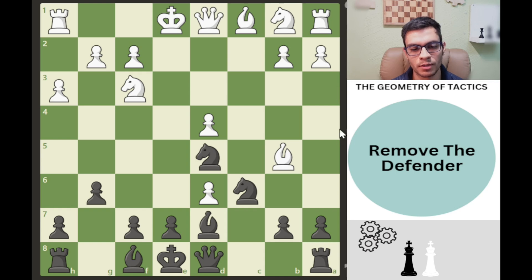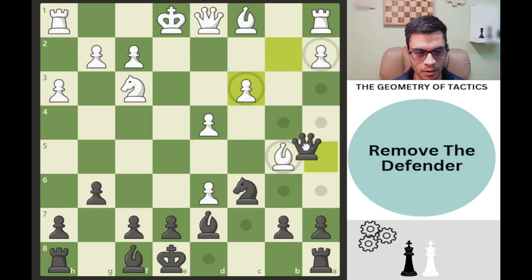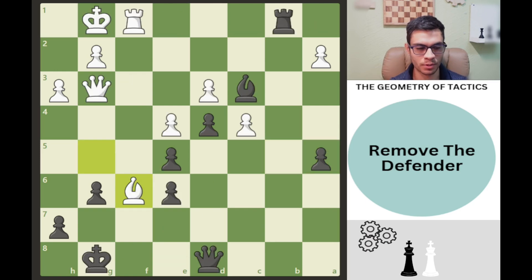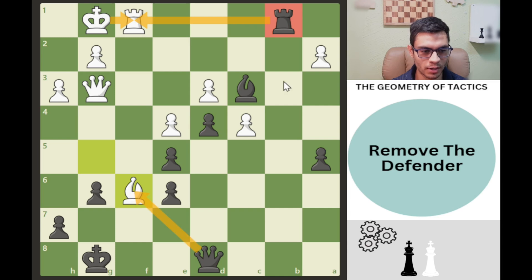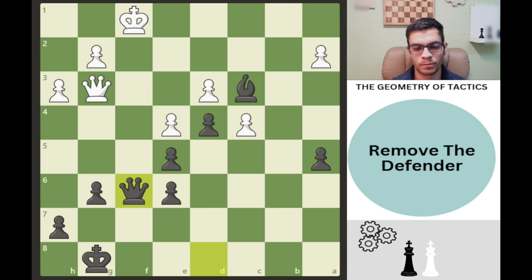One important thing when finding tactics: always look at loose pieces. In this simple example, we give a check; the bishop is hanging. The knight tries to defend, but we have the knight on d5 — we take there and then take the bishop. We've been looking at piece alignment: this rook is defending the bishop, which in turn is attacking our queen. We look for forcing moves — a check — and simply take this rook. Once the king moves, we take the bishop.